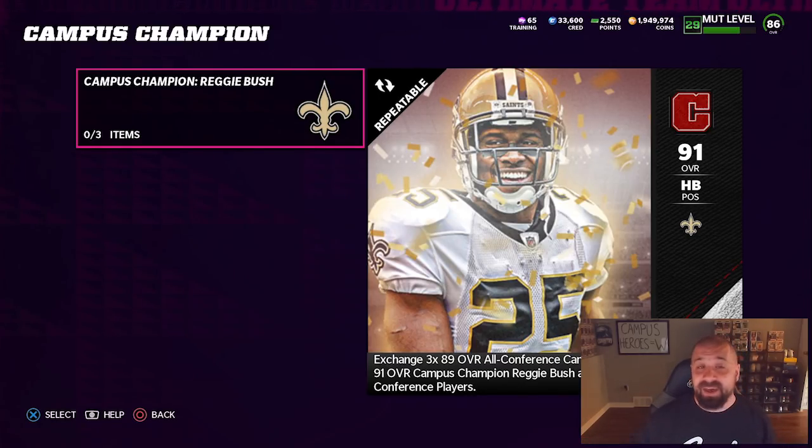All in all, the Campus Heroes promo is a big W. You get three free cards, the packs are good, the 24-hour bundle is really generous for the price, and the master set gives you all three input cards back plus Reggie Bush. We've got more videos revolving around this promo coming later today. Stay tuned, thank you for watching — my name is Popular Stranger, I'm out. Peace.